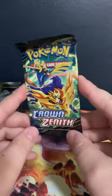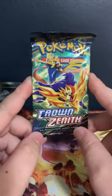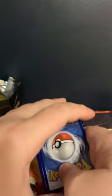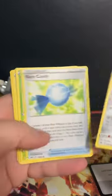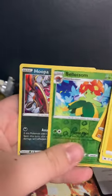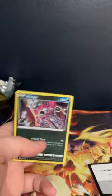Alright, we have one more pack of Crown Zenith that we're going to be opening. Can we do it? Can we get the card we're looking for? Probably not — a Gold Arceus would be amazing. Didn't even guess the energy. Can we do it? Blossomed — we got the Hoopa reverse holo!